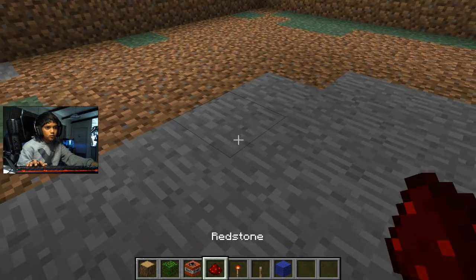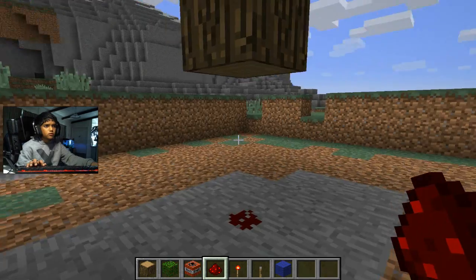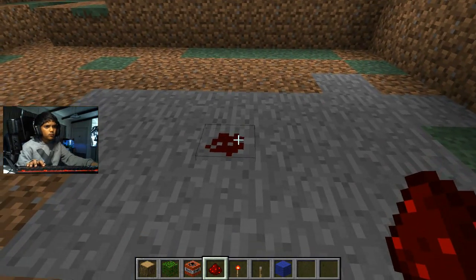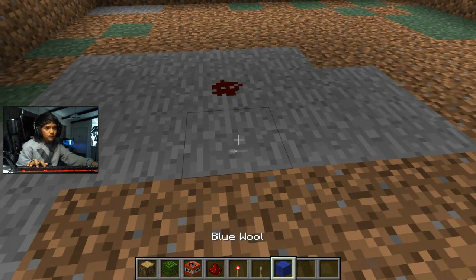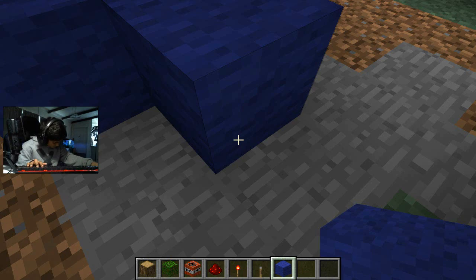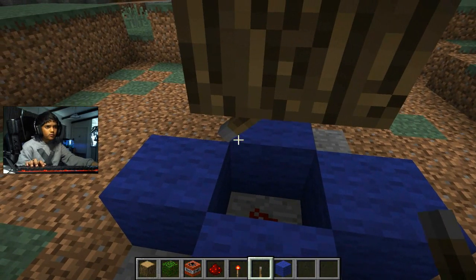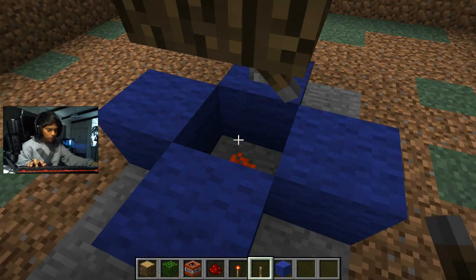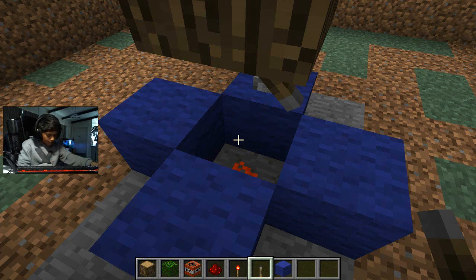Place some lit stone dust underneath the tree trunk — that's the place. Yeah, okay, that's done. After that you place some blocks beside it, and then you place the lever over here — this one's gonna be successful — and place this as the arm button.